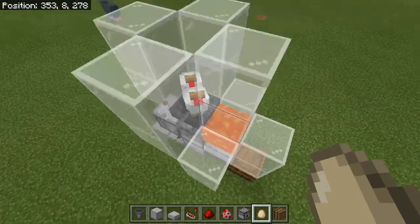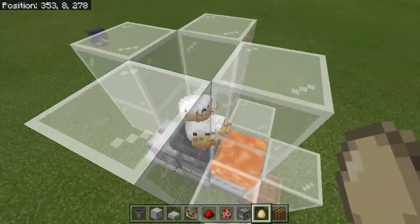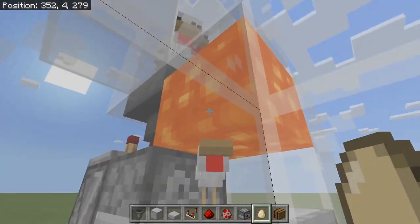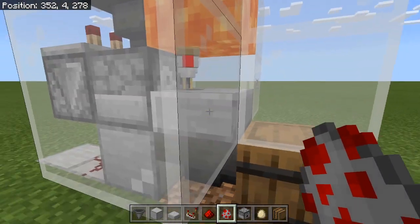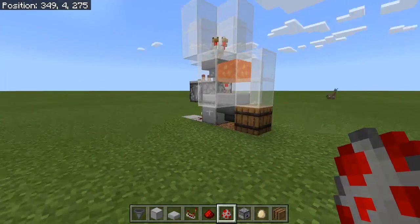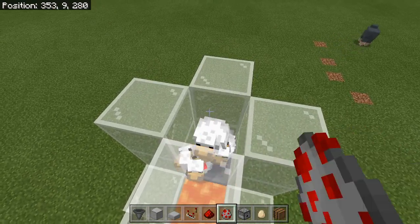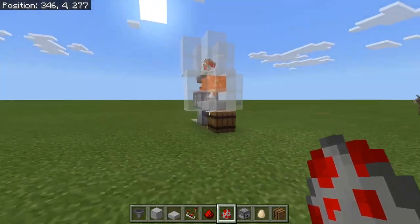I'm just waiting for a baby chicken to spawn, so I'll keep throwing eggs down here. There we go — a little baby chicken spawns, and he won't die because he is shorter than half a slab, which means the lava won't touch him. It looks a bit glitchy, but if a full chicken were to spawn it would hit the lava, and all the loot would go into the top room and come right here. The more chickens you have up top the more efficient the farm is. Due to entity cramming you may eventually need to make multiple farms.